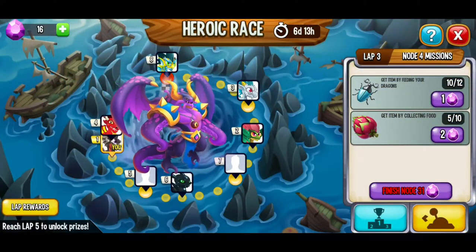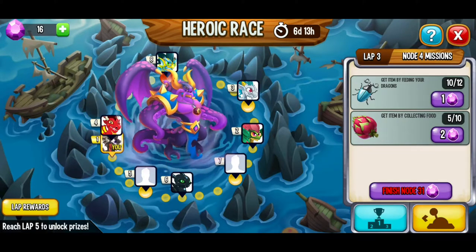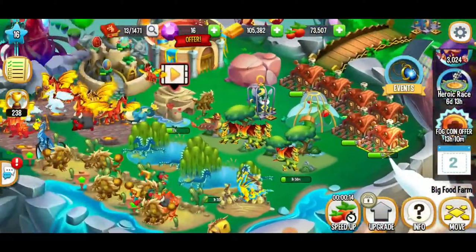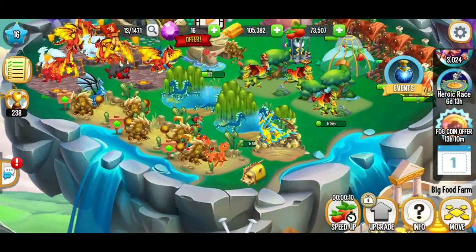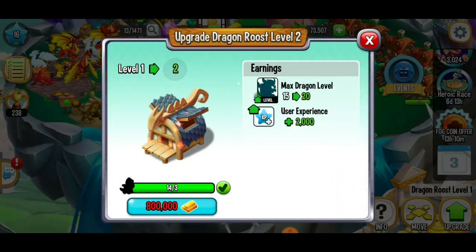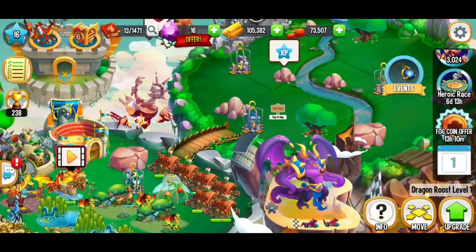By the way, if you're enjoying this video, make sure to hit that thumbs up button for the like. Right now we're halfway through on collecting food, and we need two more of the beetles for feeding our dragons. This is tricky. To upgrade the food roost we needed — 800,000 gold. So that's definitely going to be difficult.